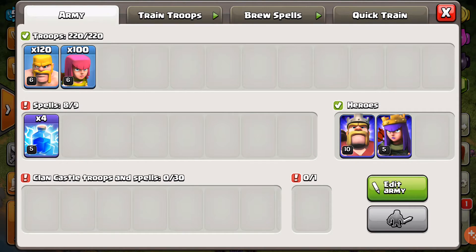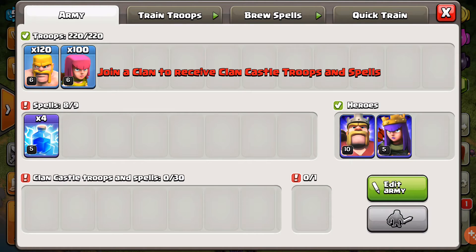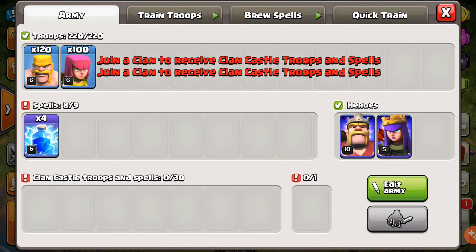First thing we're going to start off with is the army thing — the new training stuff. Look at this, it takes up the whole screen now, it's crazy. You go to edit army — that's normal — but this is new: that's the clan castle troops and spells, I guess you just put it all in one thing.